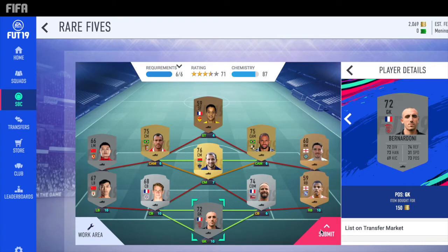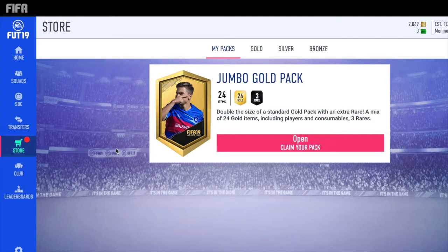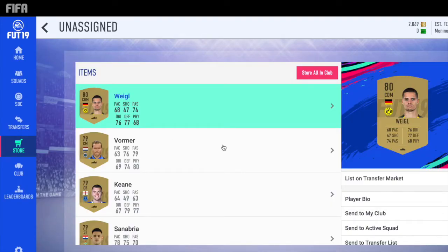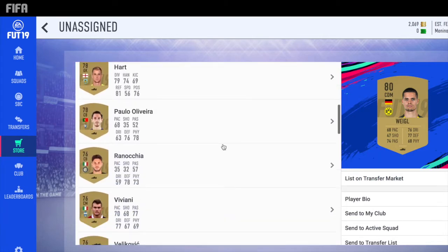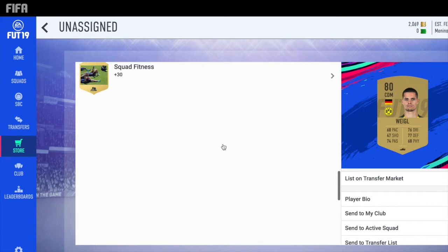Another thing you don't need is to get super lucky in packs. You don't need to pack a super crazy player in order to get set. You don't need to rely on luck. If you do some things consistently - you buy players at good prices and sell them at good prices - you start building up coins. And if you don't expect to get rich by opening packs, you'll learn how to do it manually. That's really going to be the easiest way to have a nice club.